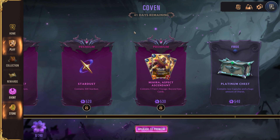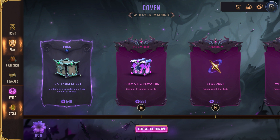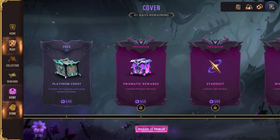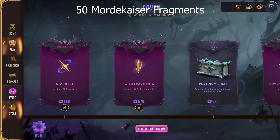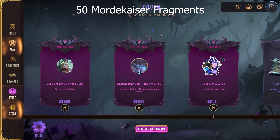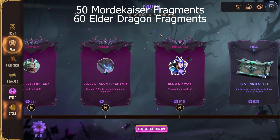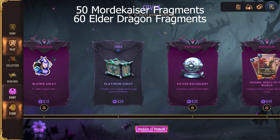So I took all the totals of everything — hope my math isn't wrong anywhere — but I'll throw up on screen now what the totals are for all of the different Path of Champions related features in the event pass. Up first we have Mordekaiser fragments, and there are 50 total Mordekaiser fragments throughout the entire event, so good amount right there. There are 60 Elder Dragon fragments, so again good amount right there.